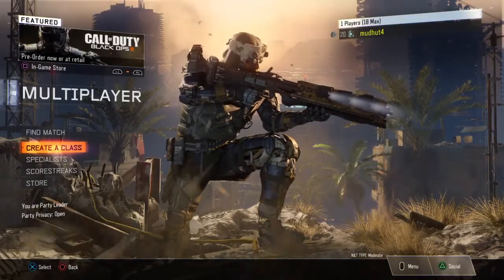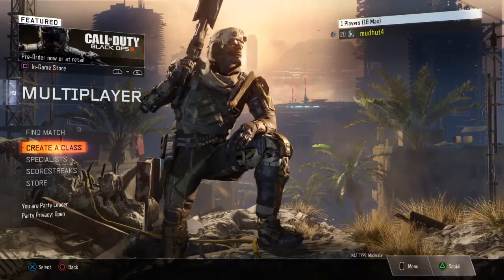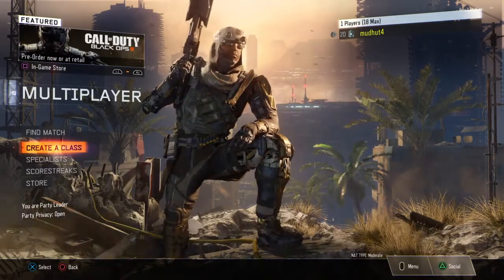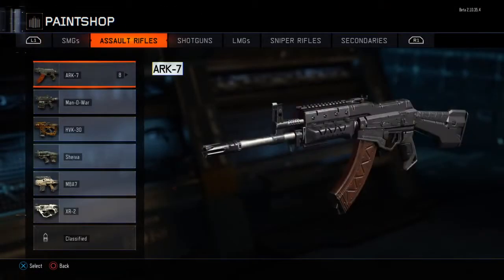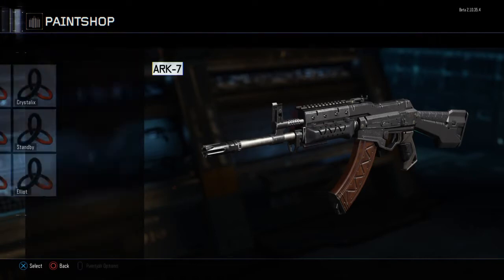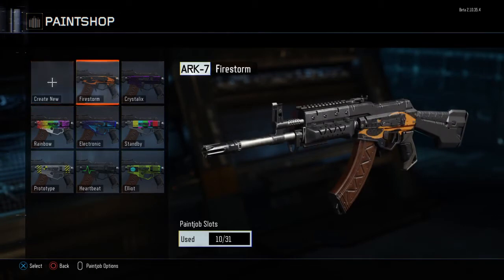Hey guys, today I'm going to show you some of my paint jobs I've done in Black Ops 3 beta. Those who don't know, the paint shop is a lot like the emblem editor from the previous Call of Duty games. Basically how it works is you use these different decals to customize, and you can put them on the gun. I'm going to show you some of my ones and some tips and tricks to make your own camos.